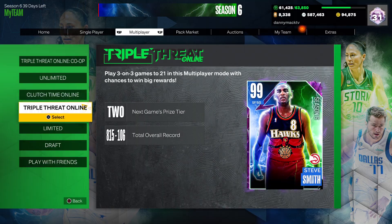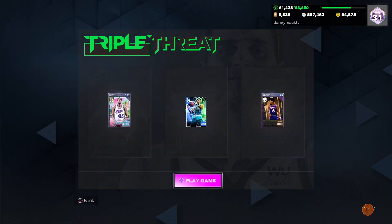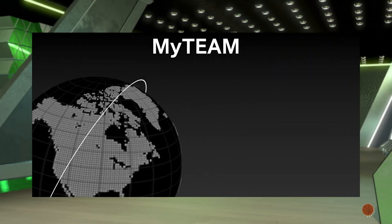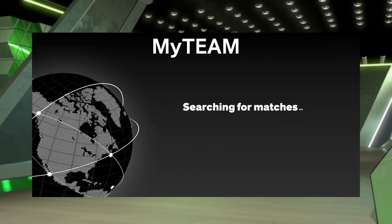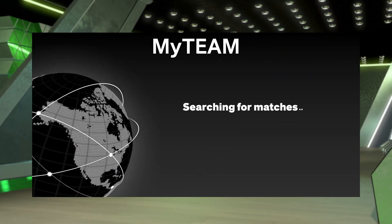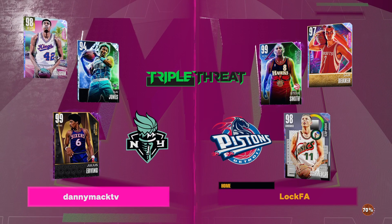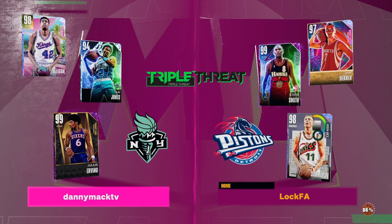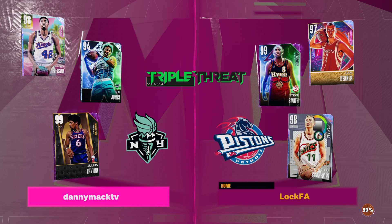Let's go ahead and give it a go in Triple Threat Online. I'll pair him up with Julius Erving and Purvis Ellison. Appreciate you guys checking out the video — if you are new to the channel, definitely hit the subscribe button and leave a like. Kai does not have any three-point boost, but he has all the midrange and all the low post.